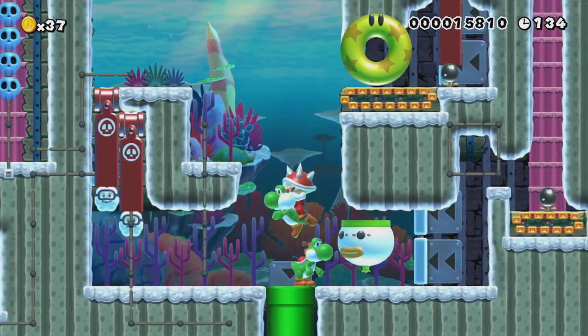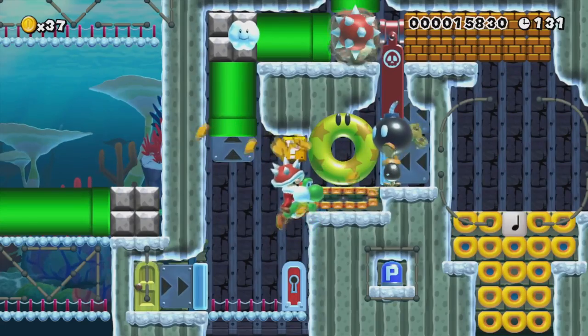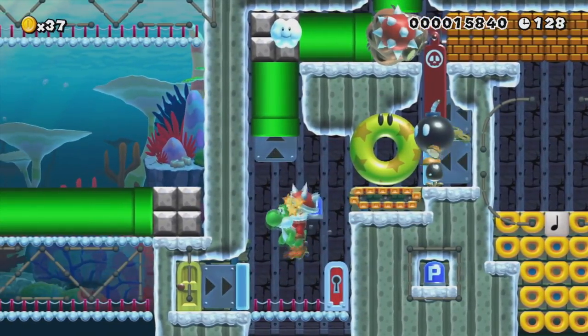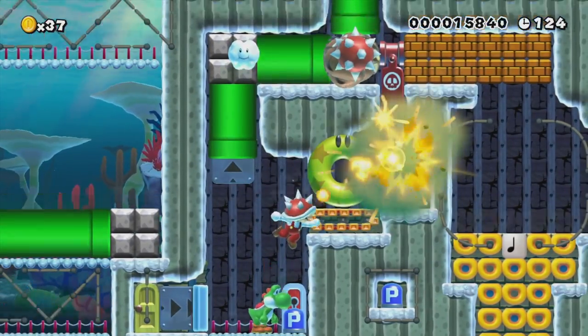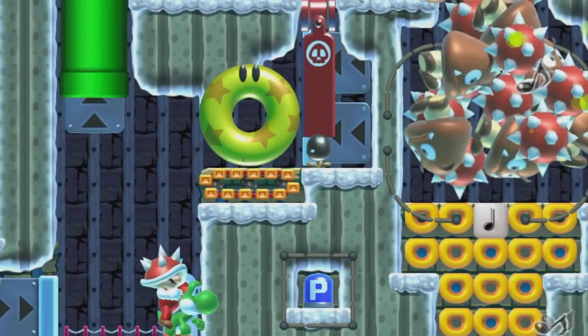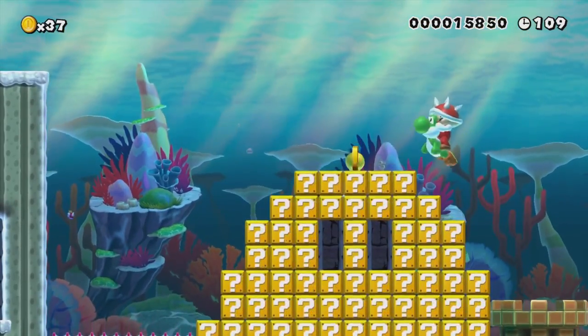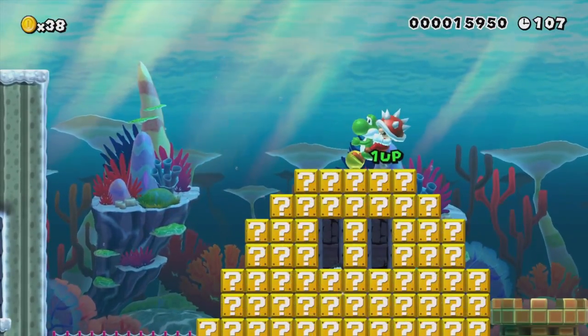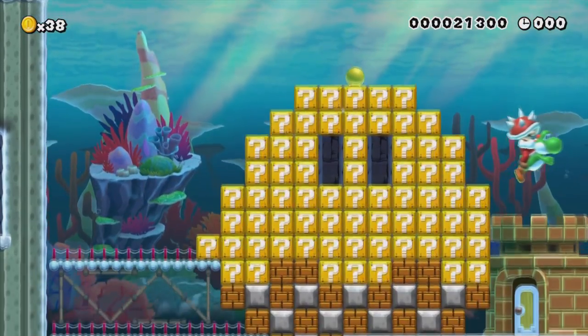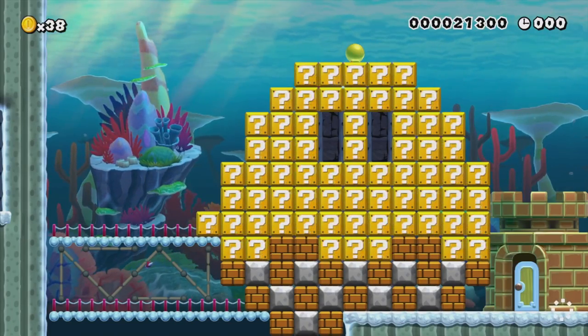The goombas and spinies are like soft serve! This is really clever. One criticism is that it uses a lot of the same kind of puzzles and it's a little long for a level like this, but I've never seen an ice cream making level before — it's pretty dang cool. It looks like a swirl — it looks delicious. Like the cherry on top of an ice cream cone. That was really cool — creativity is high in that level.